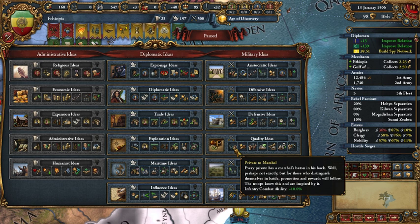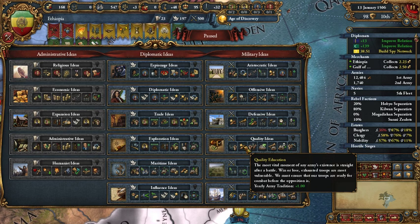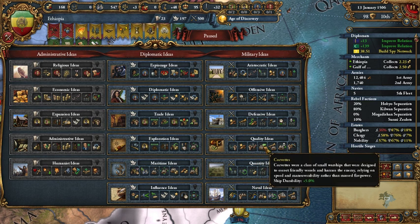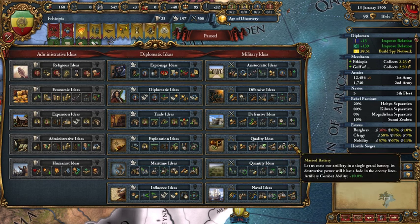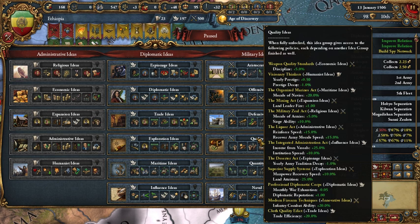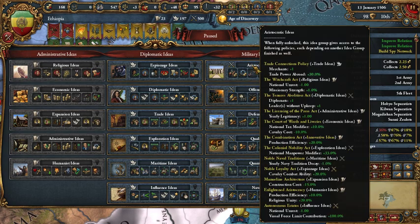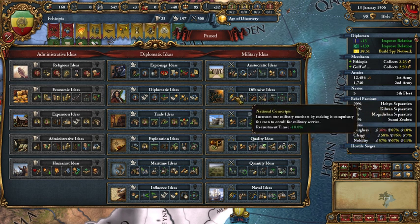For quality: infantry combat ability plus ten percent is good, army tradition plus one is nice to get better leaders, cavalry combat ability plus ten percent. With innovative and quality we can take infantry combat ability plus twenty percent — that's also good. But I think offensive is a bit better. I'll take offensive for the siege bonuses and also because our leaders will be better.